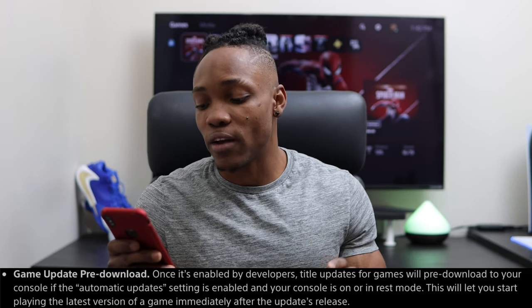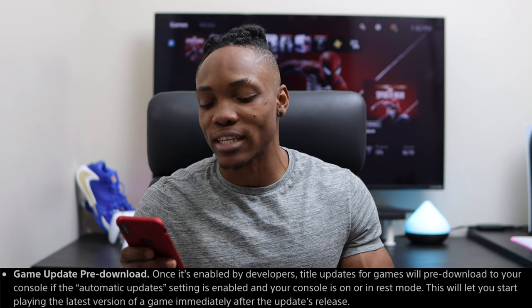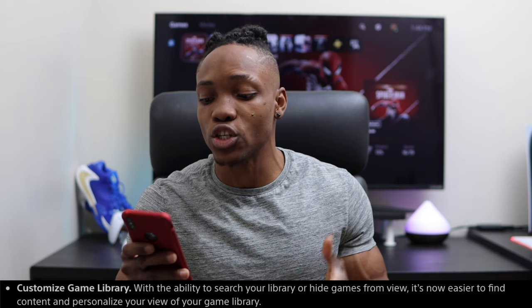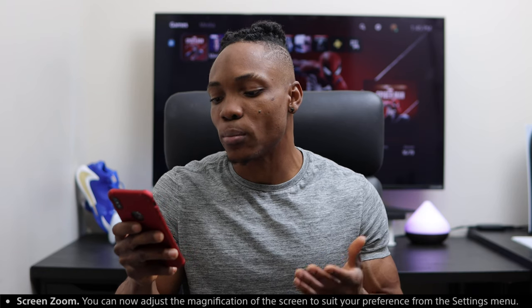Game updates pre-download: once enabled by developers, title updates will pre-download to your console if automatic update settings are enabled and your console is on or in rest mode. This lets you start playing the latest version of a game immediately after updates release. Also, with the customized game library, you can now search your library or hide games from view, making it easier to find content and personalize your homepage so it doesn't look cluttered.